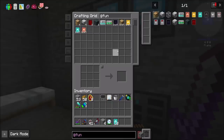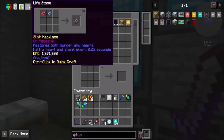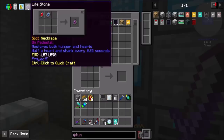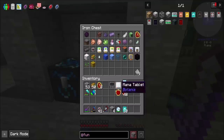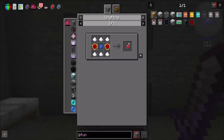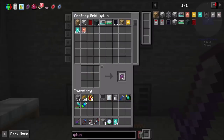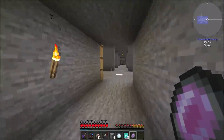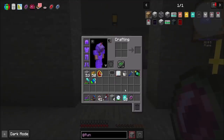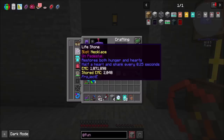Let's get a wither spawned. My armor is pretty good and I should be able to knock out a wither pretty easily. Did I make this body stone thing? It restores both hunger and hearts — half a heart and shank every 0.25 seconds. Let's make one of these. We're going to need some red matter, and then the body stone. It has EMC value and it does go in a necklace slot if we want.